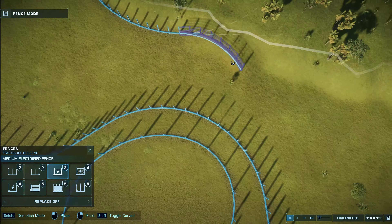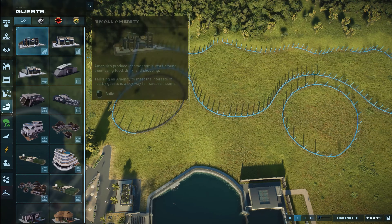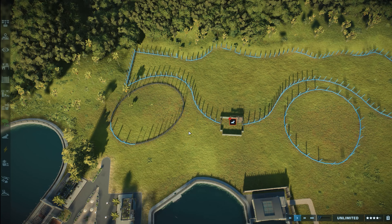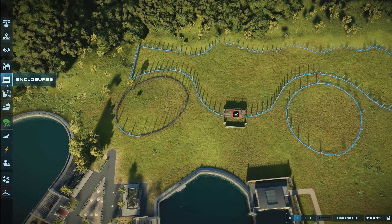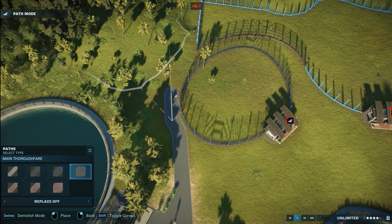We are not adding one, we are not adding two, but we are adding three different ones and building three different enclosures for them. The three dinosaurs we'll add today are the Carnotaurus, the Compsognathus, and the Troodons.